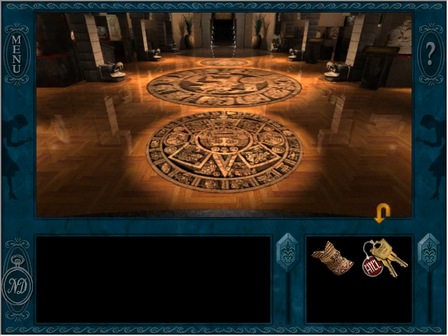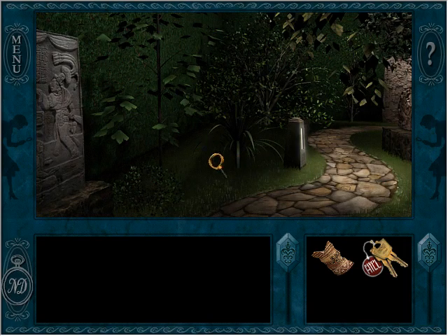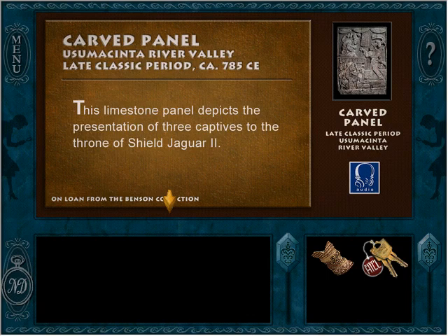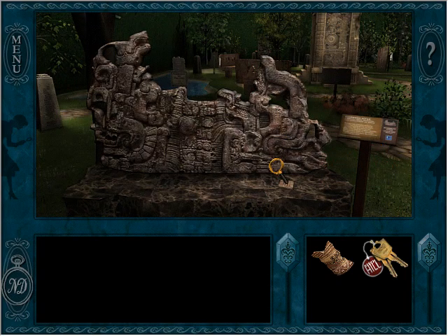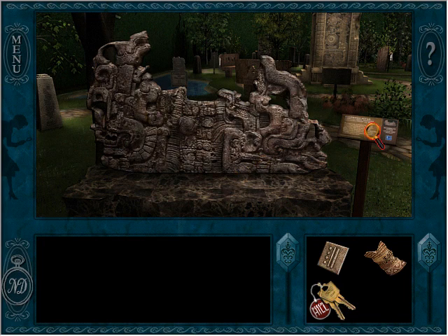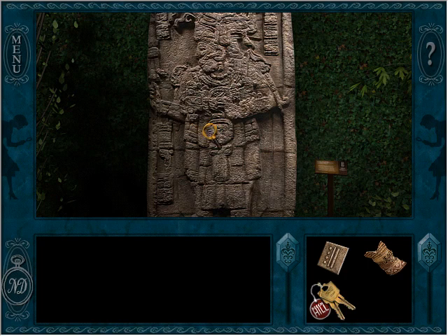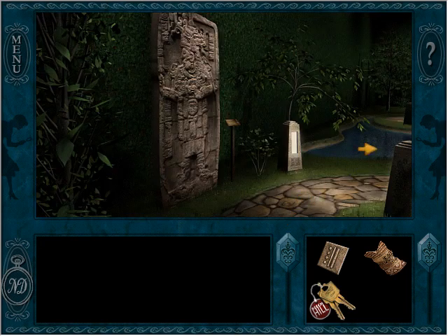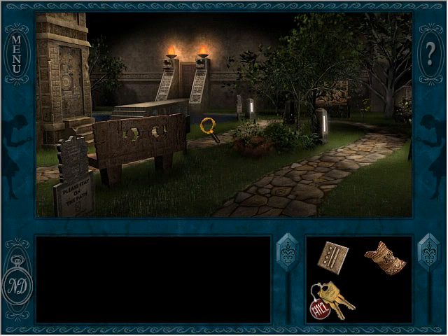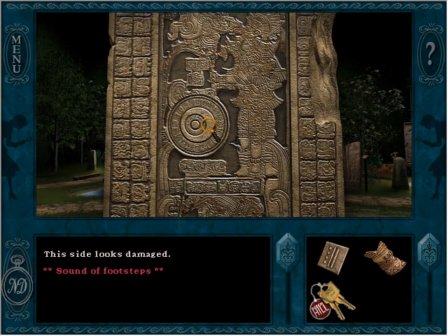Back to exploring — there's a carved panel with audio you can listen to if you had headphones. A bicephalic altar, a noble man standing on a captive, and Tawaloc the rain god — details that will probably come up as quiz questions later. And there's what looks like the monolith — one side appears damaged.